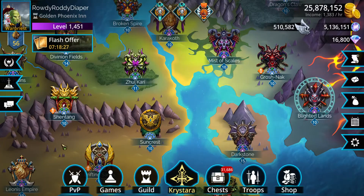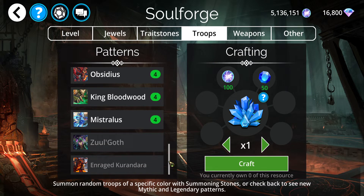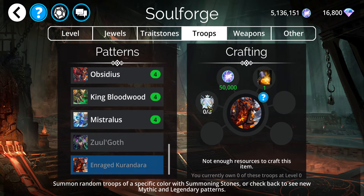Let's go ahead and take a look at the Soul Forge — what do we need to make Enraged Kurandara? You need eight power orbs, 50,000 souls, and you need Heart of Rage, which as of now you could only get with the Elite Pass from last week, which I did end up purchasing, or the Elite Plus Pass. Once you use this to make Enraged Kurandara, you no longer have Heart of Rage. But the good news is, once it's upgraded to Mythic with an Ascension Orb, when it's back in the Fall Tables — probably four or five weeks — you will have it back at Mythic when you get it again.